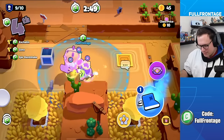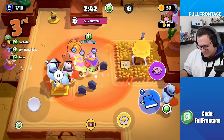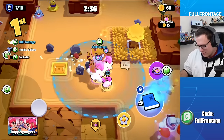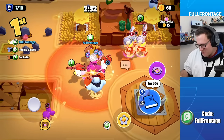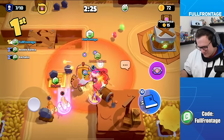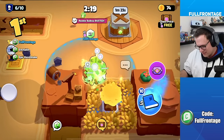A mega unit appears early — 'Who already has a mega unit?!' In Doppelgangers mode, pulling a mega unit transforms the whole squad into that mega unit and it stays that way — described as 'ridiculous' and potentially broken.